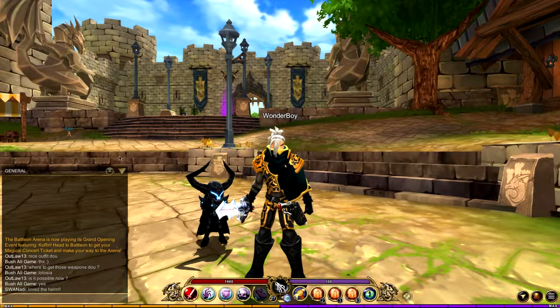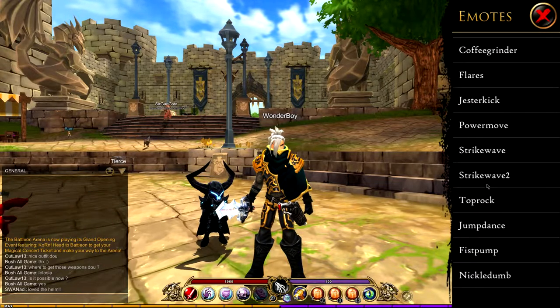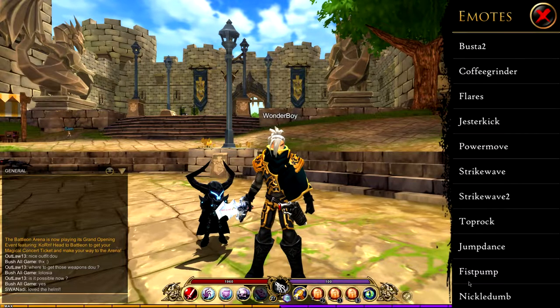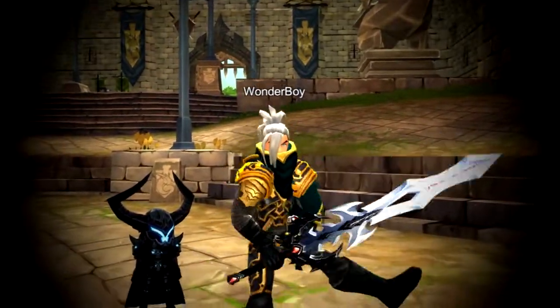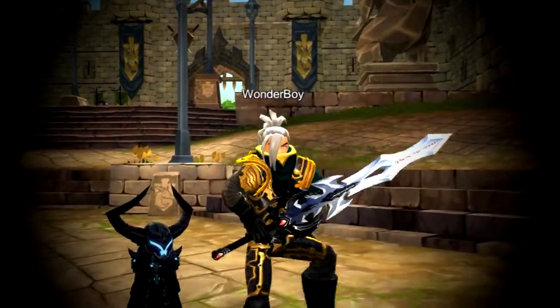So obviously to get to the emote, you want to click the smiley face and then go all the way down to the bottom and we have Nickel Dumb. Now, if you watched it, you might recognize this one. I don't know where it's originally from, but yeah, it's kind of cool. It's a pretty funny emote, I gotta say.